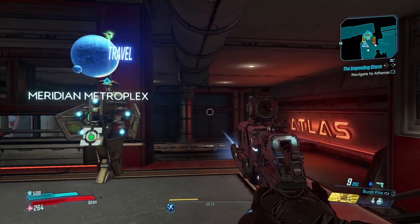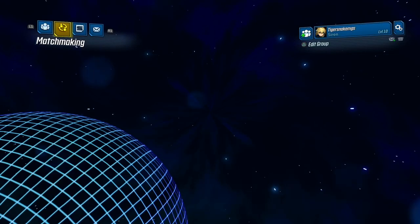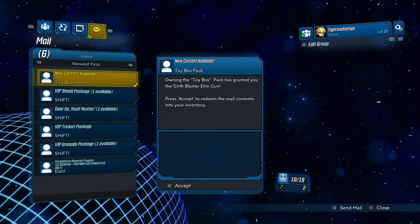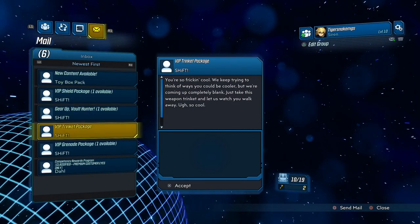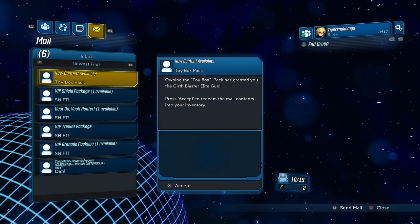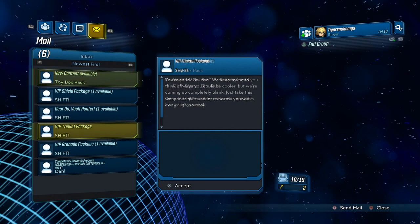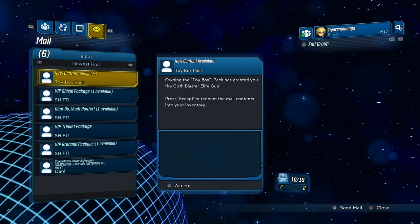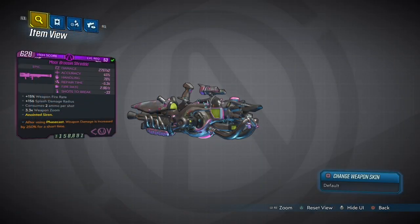You do not have to go back to a fast travel station. The next tip: press Start, go to your social options, and press L1. Here you can see the mail you receive — every time you get 100 kills or 50 kills, you get a weapon from every developer that makes weapons. Keep checking that at levels where you feel short on weapons, because you probably have gifts waiting.